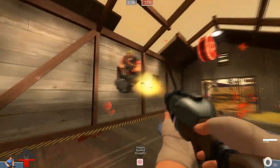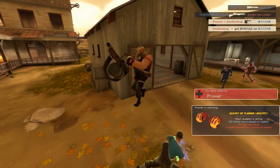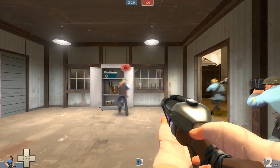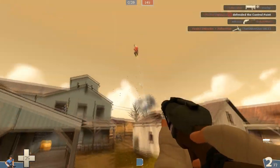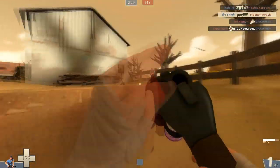This Heavy right here has got the Tomislav. Oh my god, I have no idea how to fight Heavies using this right now. It is impressive to say the least. Usually as a Scout you have some time to get in there while they're revving up their minigun, but this minigun is completely revved up — if they jump and start spinning the gun up...